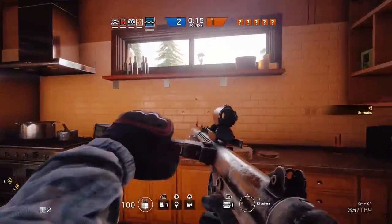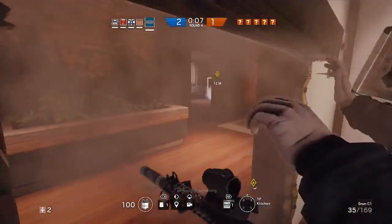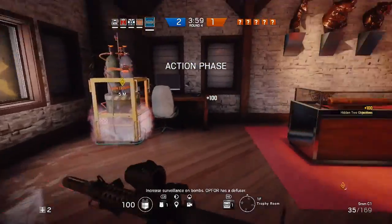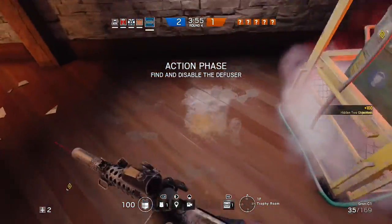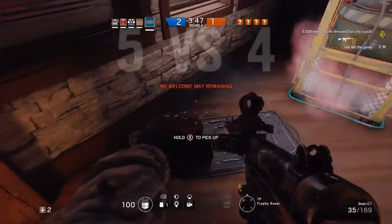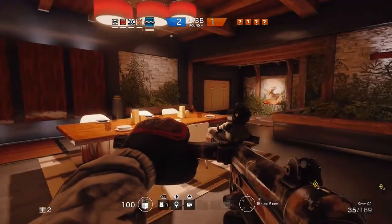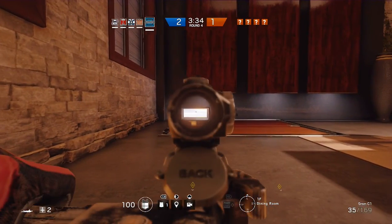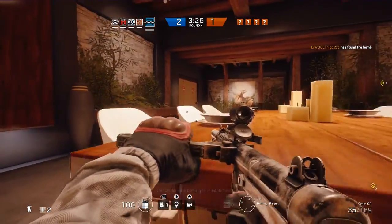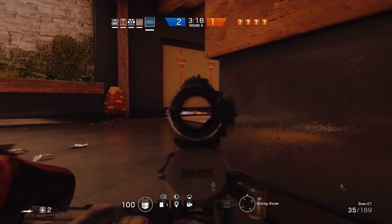This is what the gun looks like – you can see the magazine there. Let's throw down some welcome mats in awkward positions to hopefully catch enemies off guard. Put one there so they'll run onto it. If you didn't know, you can jump onto this for a nice field of view into the area. A teammate has a cap on that window – I'll throw a welcome mat down here too. No welcome mats remaining. Interesting name – I would have thought they'd call them bear traps, since that's what these remind me of in real life.